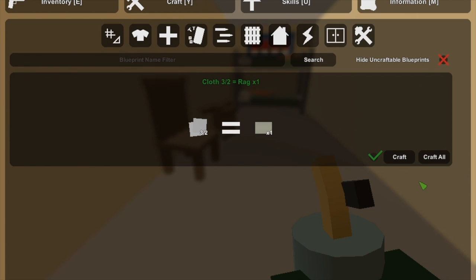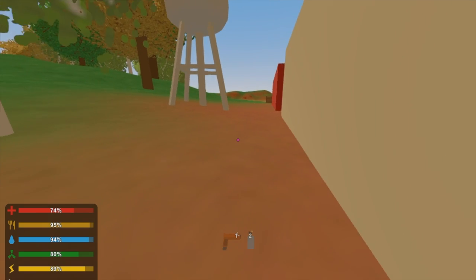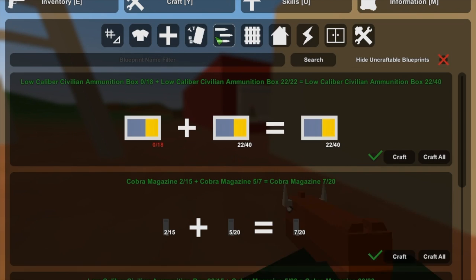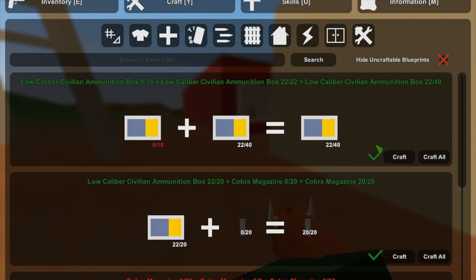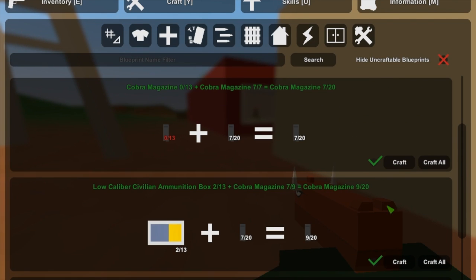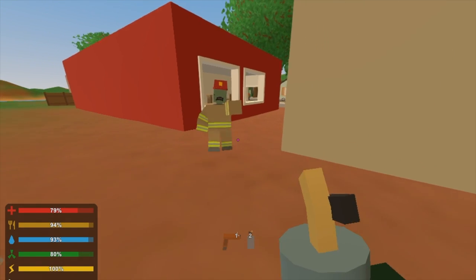Let's go ahead and craft one more of these so we can get our health up a little bit more — sitting at 68, assuming we'll get to around 75. Let's take these bullets out. We're pretty much set on ammo — let's go with the semi-automatic.